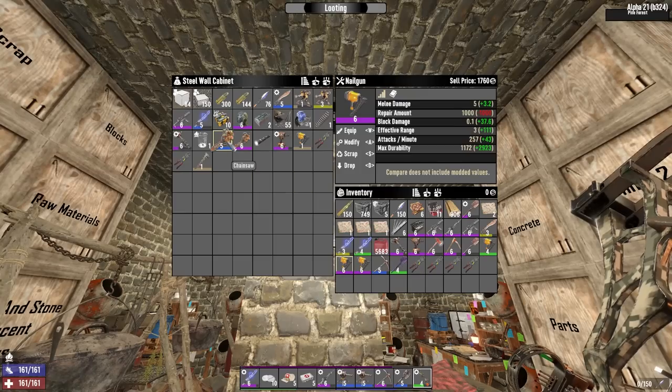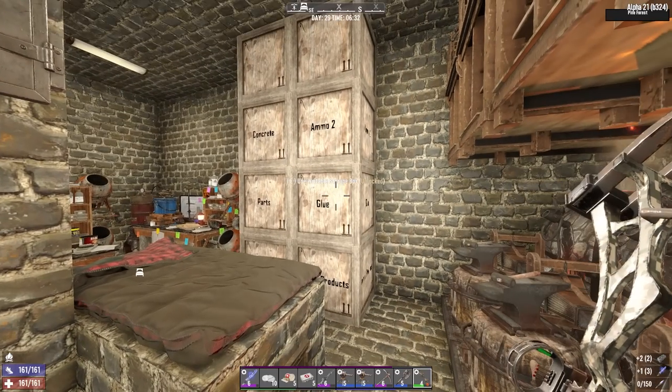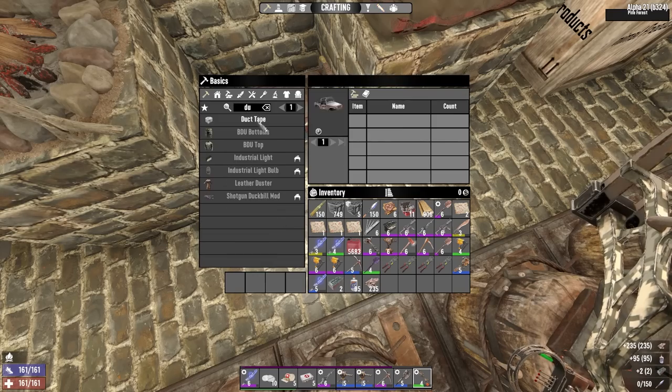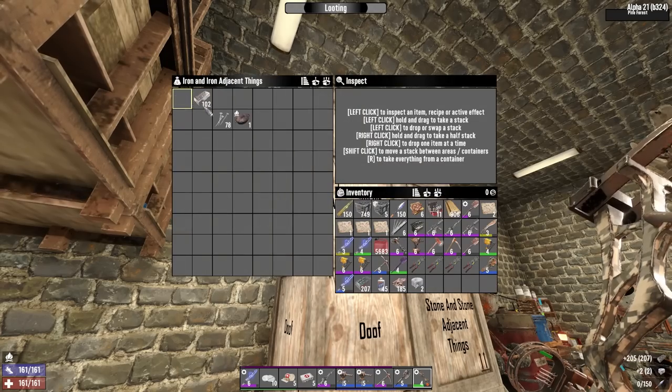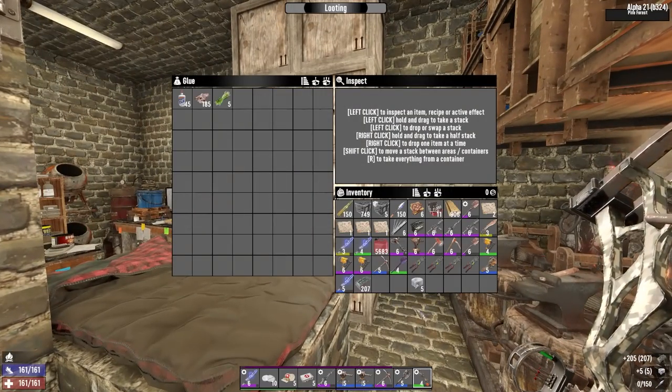And I'll sell these level 6s, preferably with mods on them. A level 5 chainsaw and a level 5 baton. I need more repair kits again. Let me make like 50 duct tape and grab some forged iron. I'll turn all of that into repair kits, and it should do me for the rest of the playthrough at least.